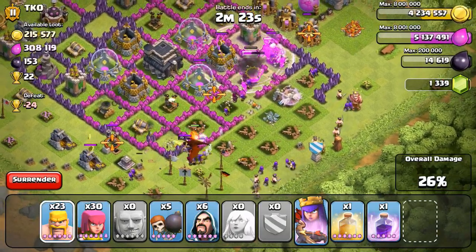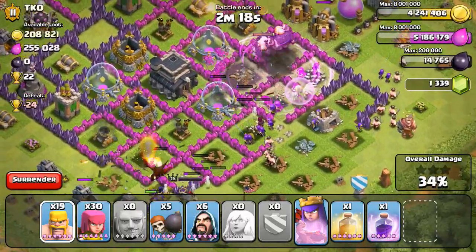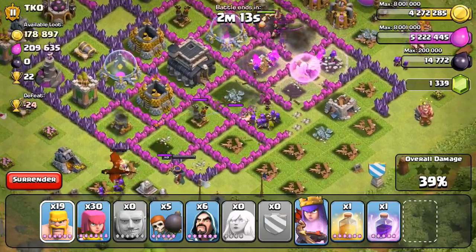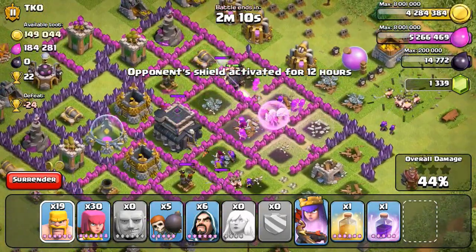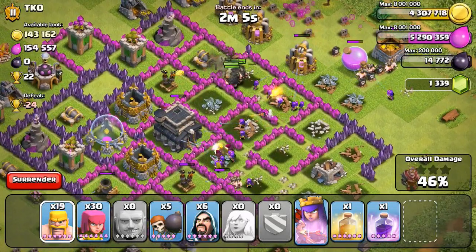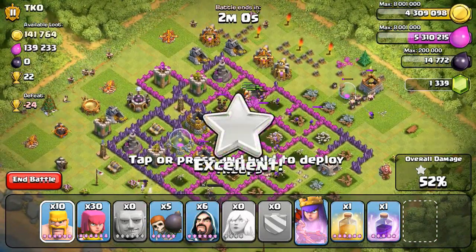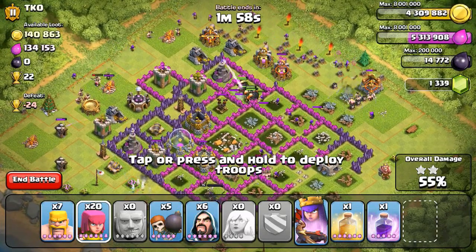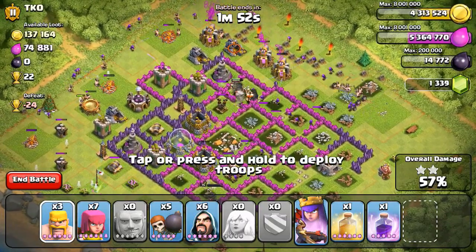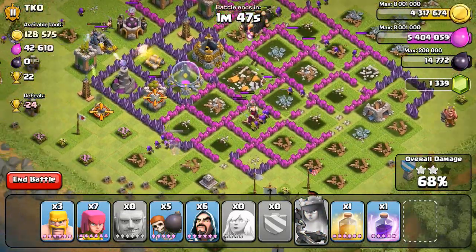I did have a clan castle dragon, but unfortunately it went left instead of right. The air defense was kind of in the way — it didn't destroy it in time and went all the way to the outskirts where it met its death to the last shot of that air defense. My Giants are inside doing work, I dropped a heal spell on them and the healer did help out a ton before she died. Only one or two air defenses left, but the Giants still have a ton of health.